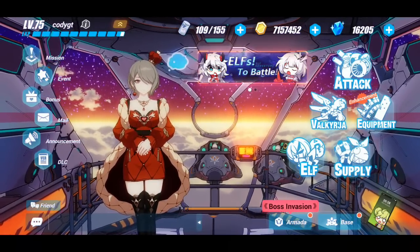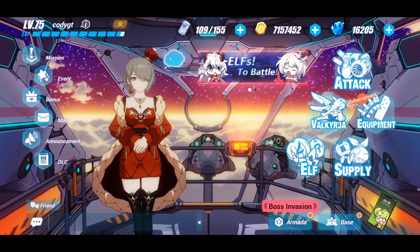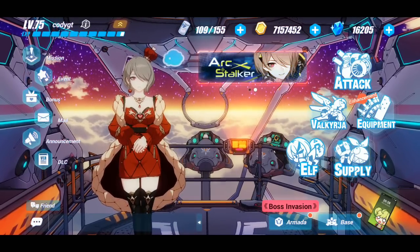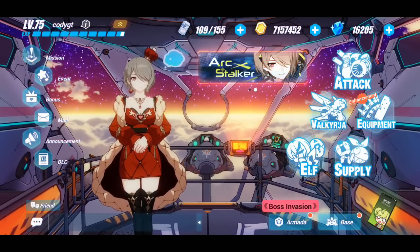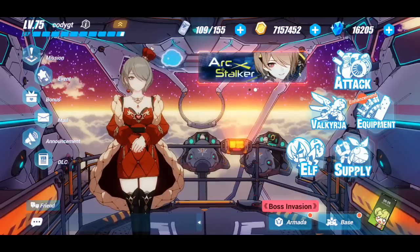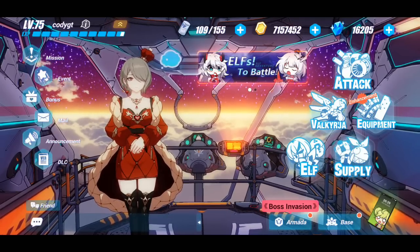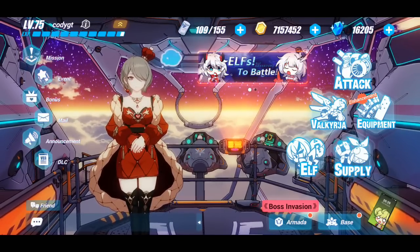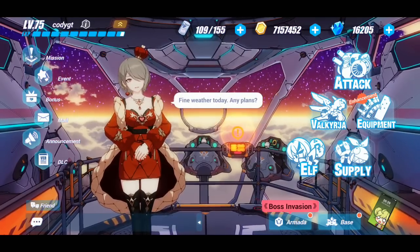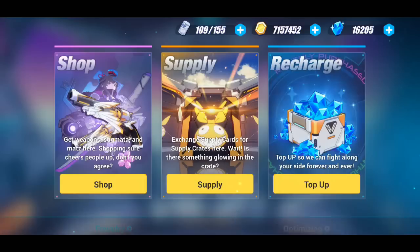Welcome back to another Honkai Impact 3 video, it's your homie Cody GT. In today's video we are summoning on the new expansion supply that has Ice Rita as the up drop rate S-rank valkyrie, so I am extremely excited. Hopefully we can pull Ice Rita today — I have a little over 16,000 crystals. I have Umbral Rose on the home screen, hopefully that brings us luck.